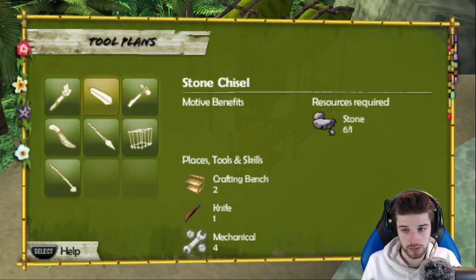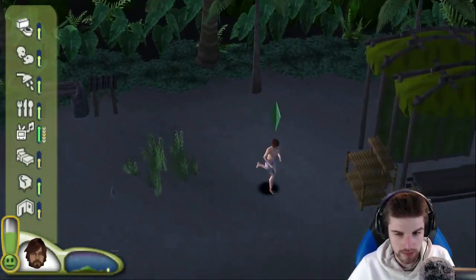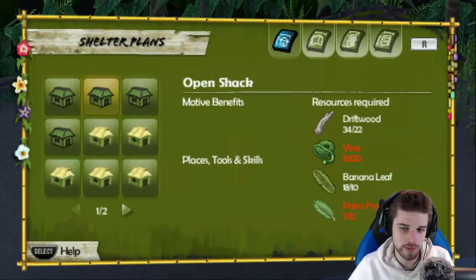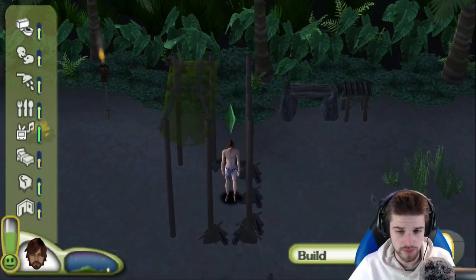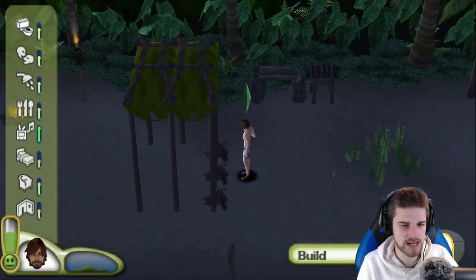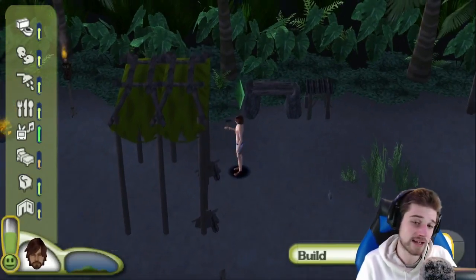We should make a stone chisel and stone hammer — there's no harm in just having the extra benefits from it. I came up with an idea: the next Let's Play will be The Sims Bustin' Out for Game Boy Advance. From February on, on Mondays you'll get Sims 2 Castaway videos and on Wednesdays you'll get The Sims Bustin' Out. I already got some of that recorded. Please give me level 5 mechanical so I can go and catch a chicken.